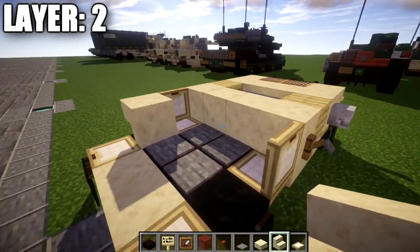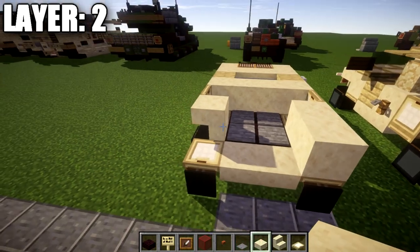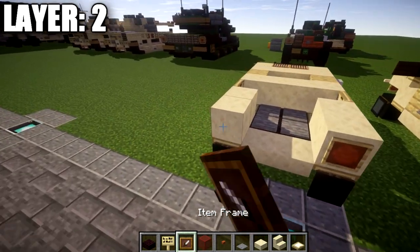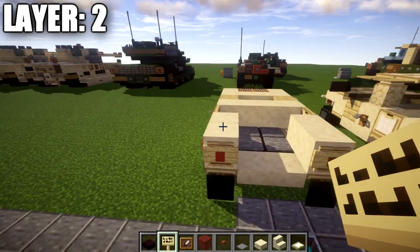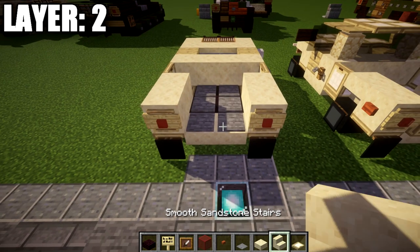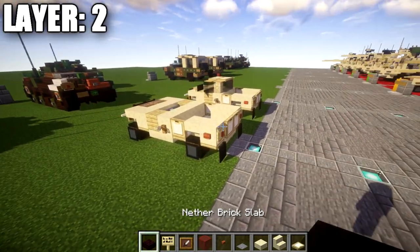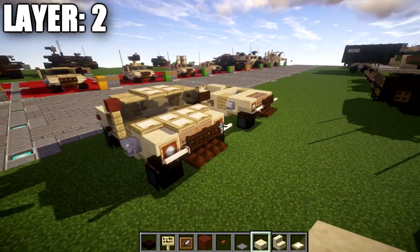Place down a sandstone upside-down stair to both sides, then going off the sandstone stairs place down a sandstone full block on the corners. Place down an oak wood button to the sides, item frames coming off those blocks, red stained glass in those item frames, and a birchwood sign to cover them up. In the middle space, place down two more pressure plates, and place down two birchwood trapdoors to close up the back for the tailgate. That wraps up layer two.